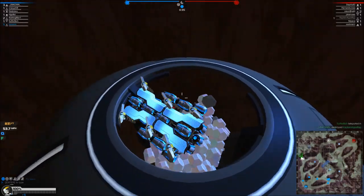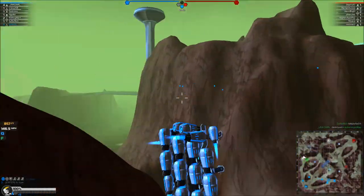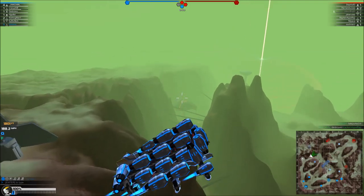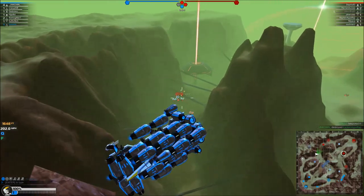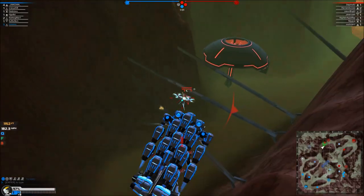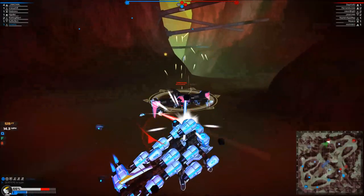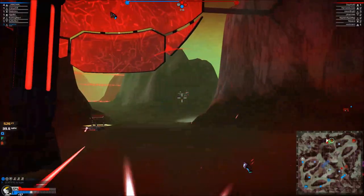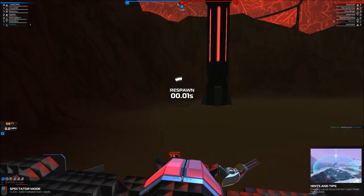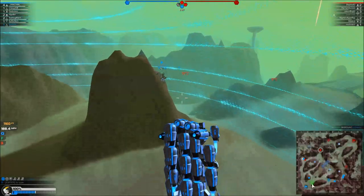SMG hover spotted. Your team has captured the bottom fusion tower. Right fusion tower captured, top fusion tower captured. SMG copter spotted, rail walker spotted, plasma hover spotted. I just broke the speed record by getting to 4,000 — yeah, there we go, 1,600. I know these things.